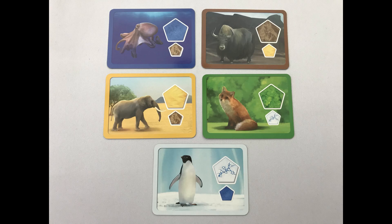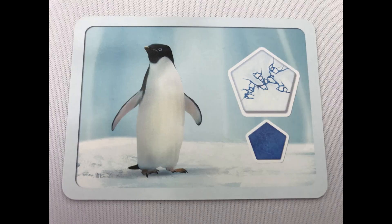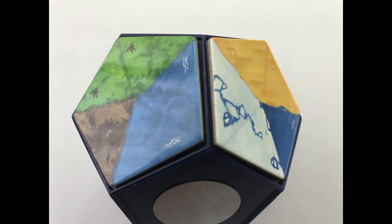The second is having the largest region touching a certain habitat. For example, this penguin will go to the player with the largest ice region that touches at least one water area. This planet has an ice region of two that touches a water area, so their score will be two. The player with the largest qualifying region takes the animal card.